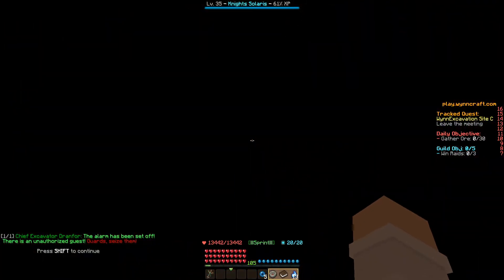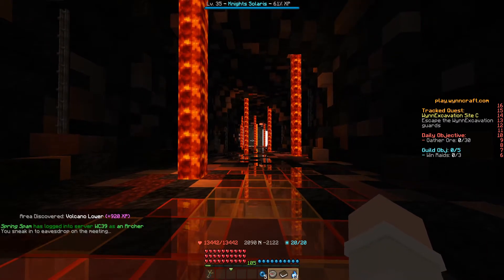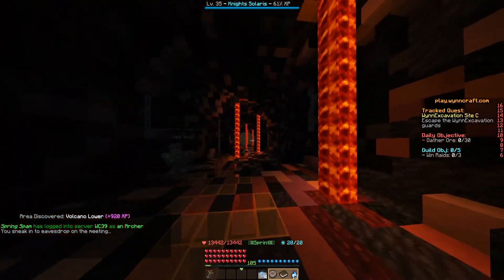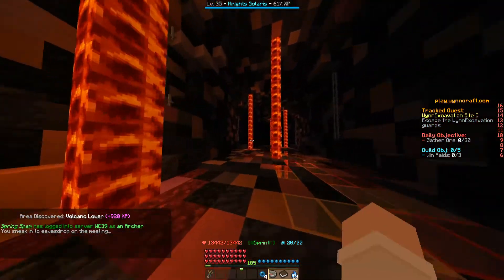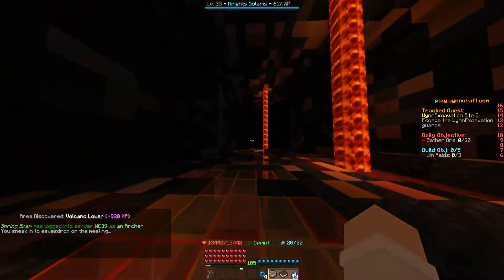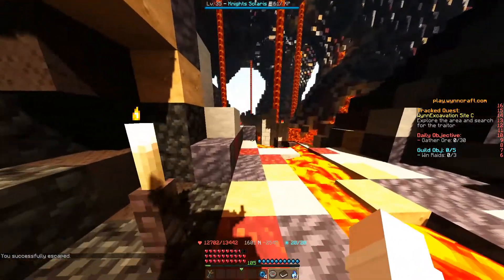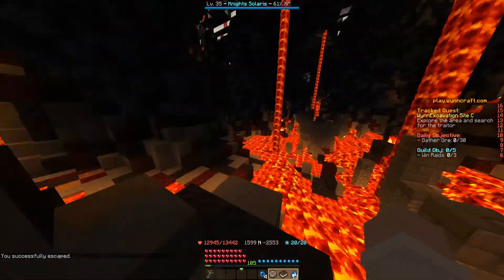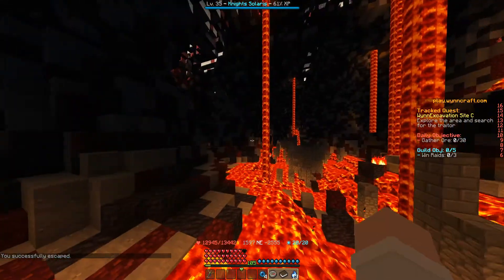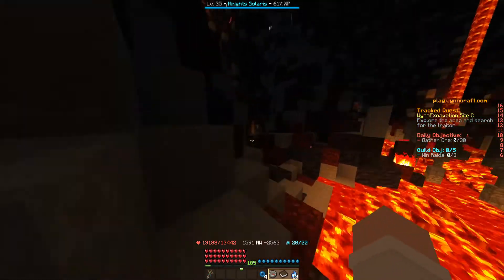Then we enter this area. The alarm has been set off. There's an unauthorized guest — guard sees them. Now we have to run through this hallway and dodge the guards to the best of your ability. If you die, we just head back to the Volcanic Isles and enter and eavesdrop and redo it. Now we spawn in this cave, and the best way to go about this — not just do parkour and run around — is to just run to the side here.